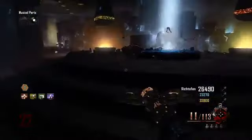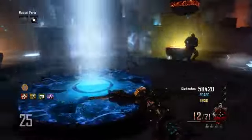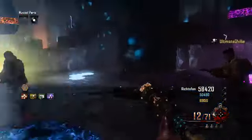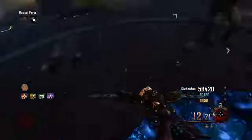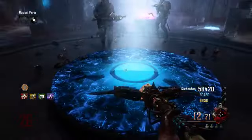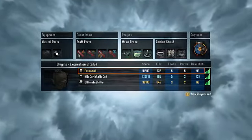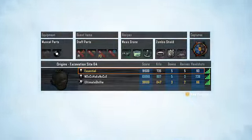Once you complete this step, throw a Maxis drone up inside the middle of the map, then open the teleporter and the staffs are available to pick up. The game ends once you hold X on that teleporter, so if you don't want the game to end, just don't press X and you can keep going.